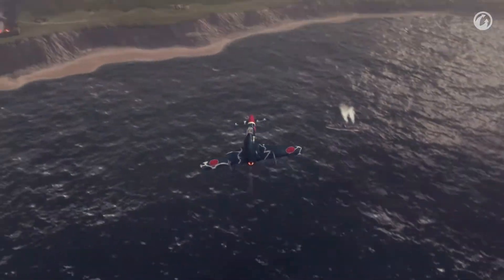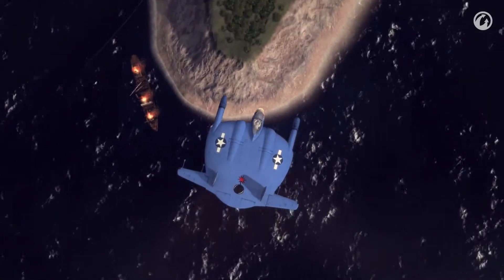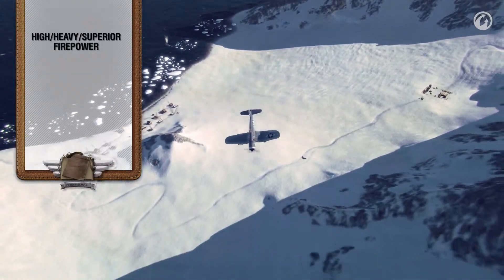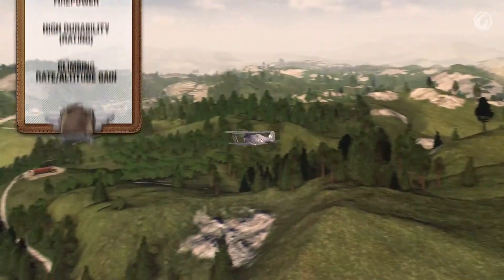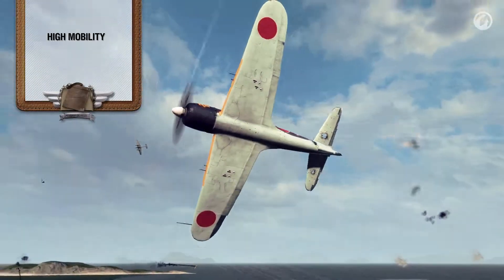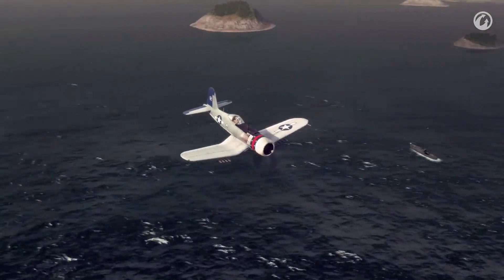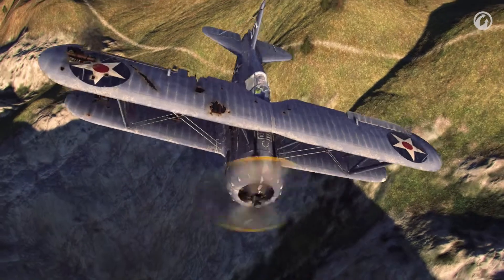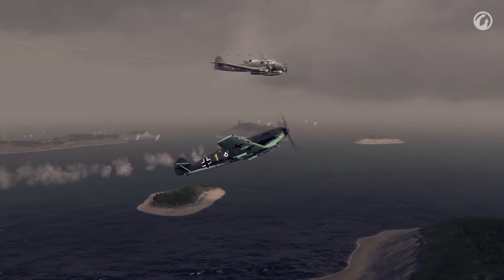Carrier-based aircraft. This class is interesting — the features of these airplanes cannot be described briefly. If we try to generalize, we can say that they have traits of both light and heavy fighters, and which traits stand out depends on the country of origin. American carrier-based aircraft are closer to heavy fighters: they are heavily armed, have high durability, a long afterburner time, gain altitude easily, and can lose an opponent during a dive. Japanese planes are more like light fighters — their lack of durability is compensated by high maneuverability, and they are unmatched in this field. The main advantage of carrier-based aircraft is that they offer several combat styles: you can install bombs and rockets and try an attack aircraft play style, or play as a pure-blooded light fighter by choosing not to.